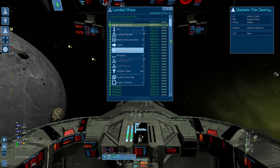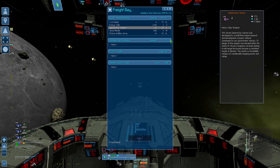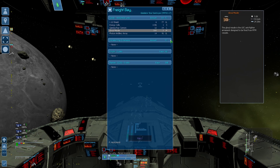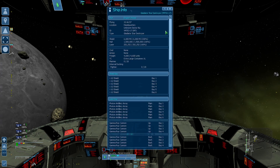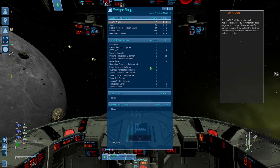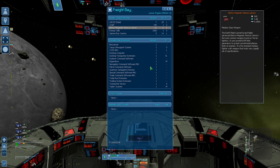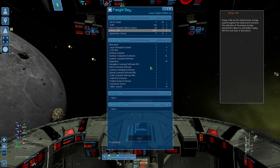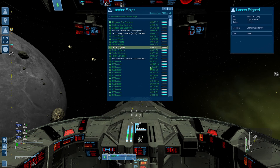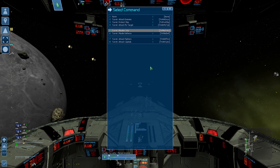We also have the standard ship components to make it a capital ship. The Gladiator star destroyers are set up with 1,000 energy cells restocked whenever they dock, gamma ray cannons, and ghoul missiles for anti-fighter duty since they're going to be carriers. The Lancer frigate has seven 200-megajoule shields, 20 electromagnetic plasma cannons, more energy cells, and gamma ray cannons. I'll have to go back and double-check that the attack-fighters order is set correctly.